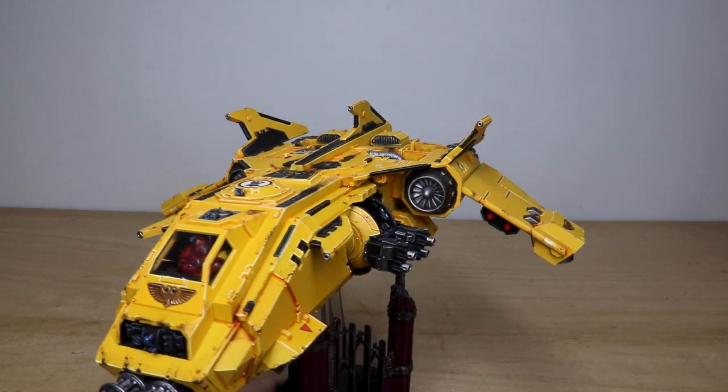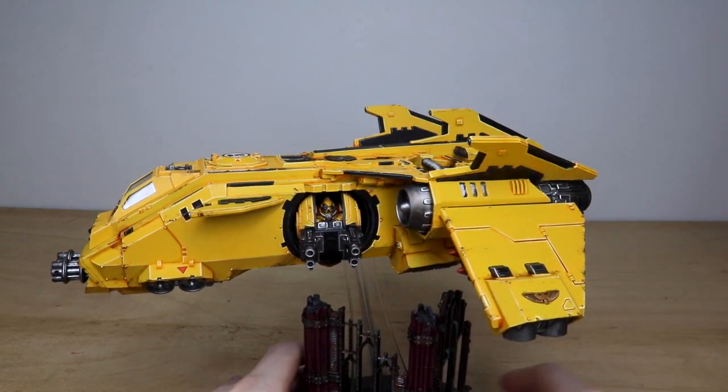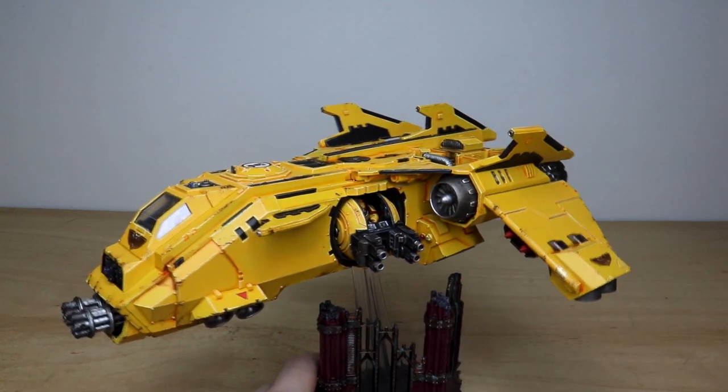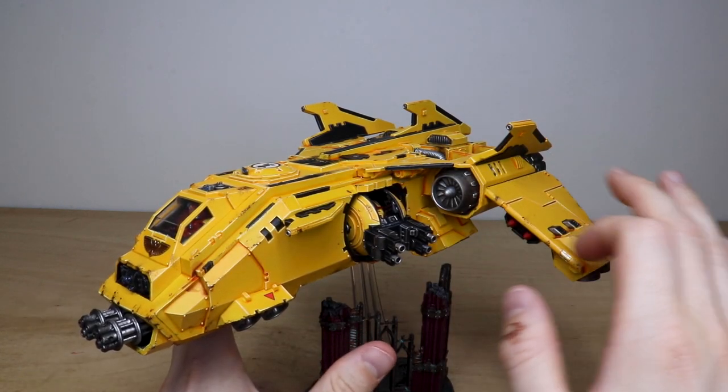Our client requested one of the ball turrets to have the front door open, so you can see the gunner inside, which Keith has painted for our client. There's also nice subtle weathering across the fuselage.